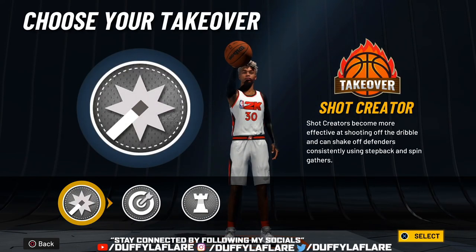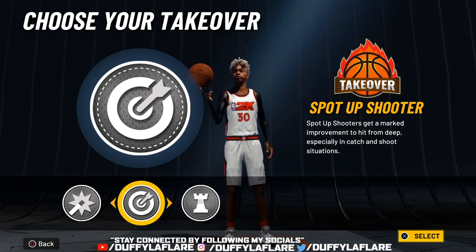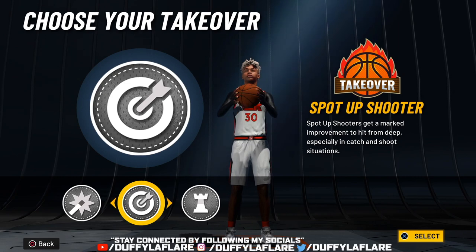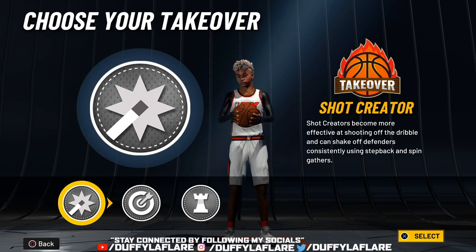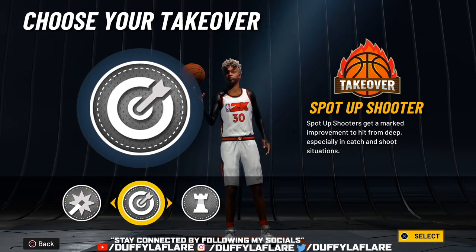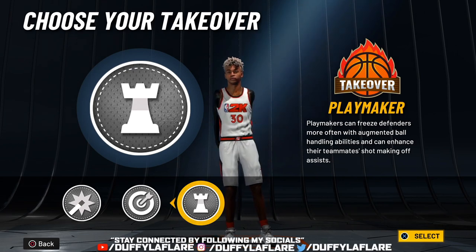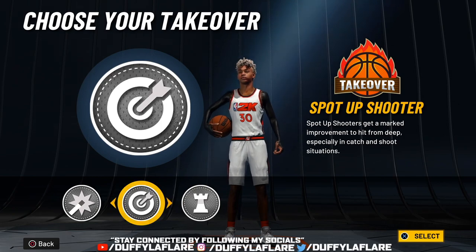Now for the takeovers — I chose sharp takeover. In my opinion that's just the best takeover for this build because you can literally pull from anywhere in tough situations. Shot creating takeover is great if you like to fade in the park. Playmaking takeover is good if you want to break ankles and dot your teammates. But I'm gonna rock with the sharp takeover.